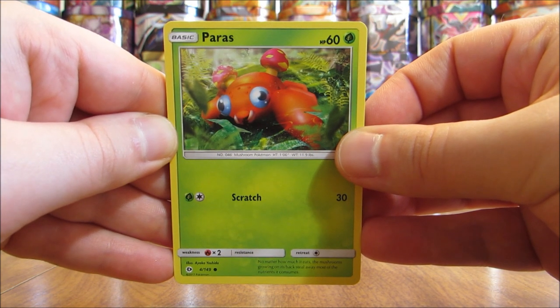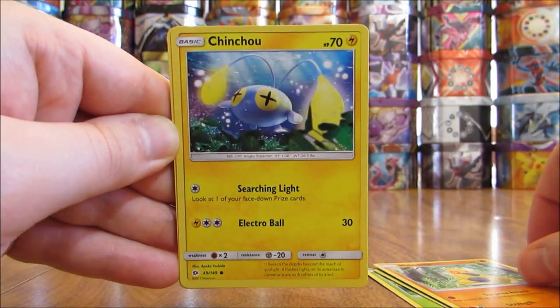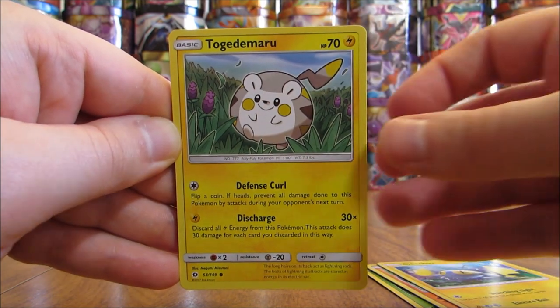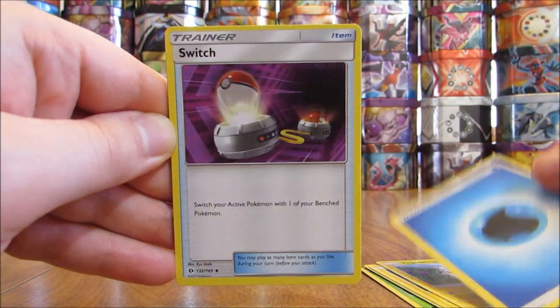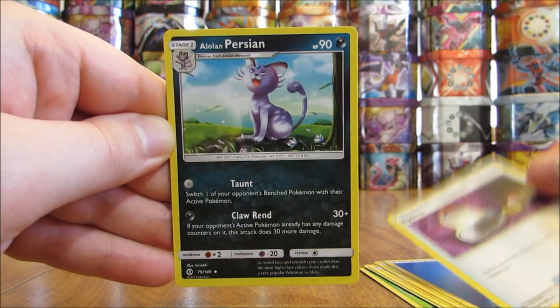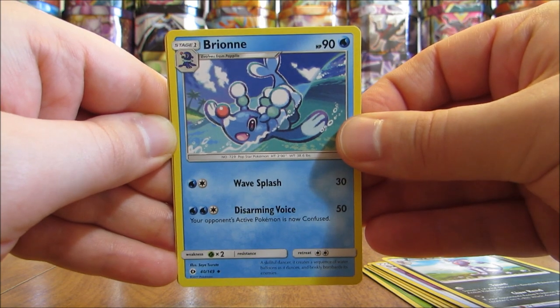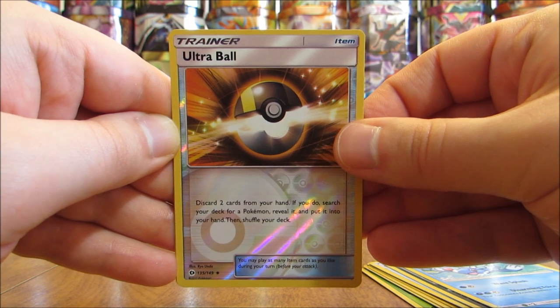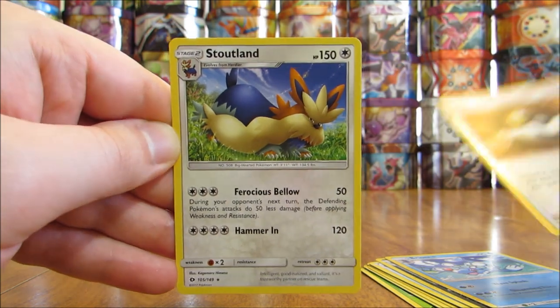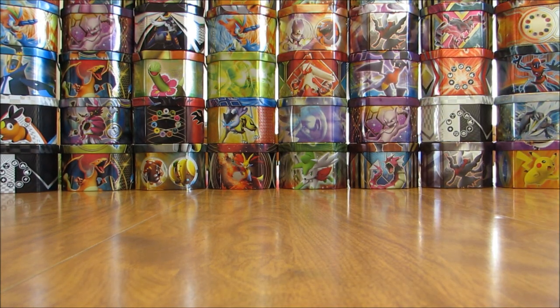This pack starts off with a Paras, Caterpie, Makuhita, Jangmo-o, Togedemaru, Water type energy, Switch trainer, Alolan Persian, Brione, reverse hollow of an Ultra Ball — hoping that was a secret rare but it's an uncommon reverse hollow. And the rare in the pack is a Stoutland — second Stoutland I've pulled this box as well.